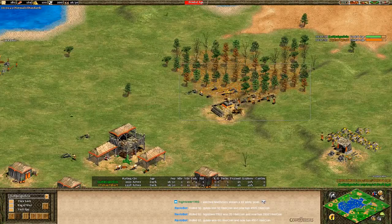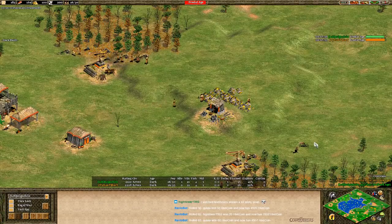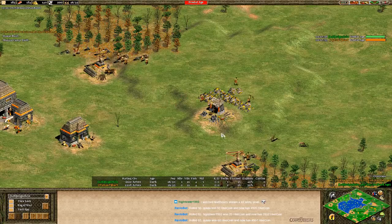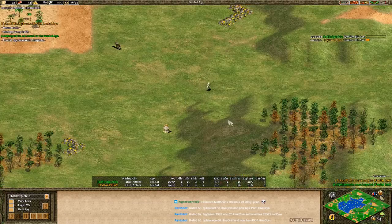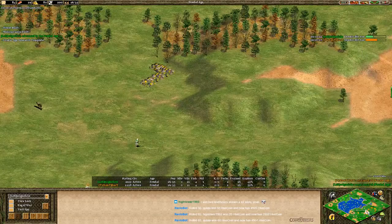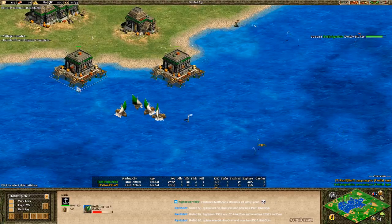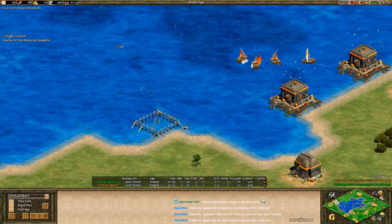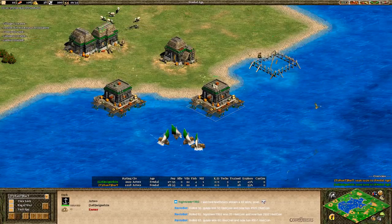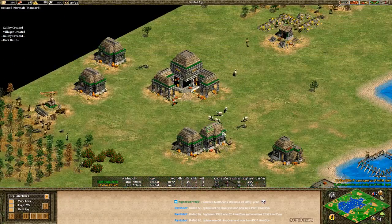Bakkt has just about a five-second advantage, grabbing gold with three villagers as well. We're going to see some galleys go to war. Both players have feudal age now — Aztec fellas pumping out galleys. Double dock galleys at the moment. Bakkt is adding a third dock as we speak, and so is Miguel. There seems to be some sort of similar meta here.